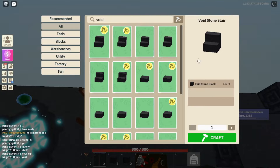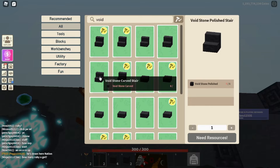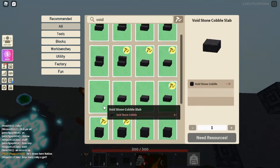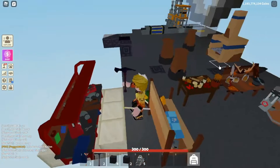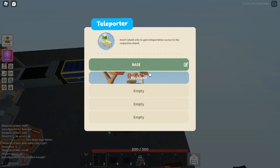So the Void Stair that we had before, Brick Stair, Cobble Stair, Polish Stair, Carved and Tiled Stair. We have the different slab variants and the different blocks, and now I'm going to show you exactly how you get all of them. They're a little bit different than all the other blocks.